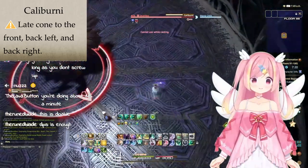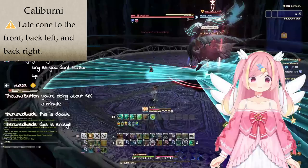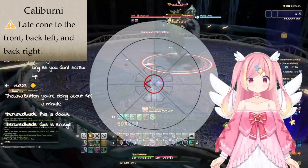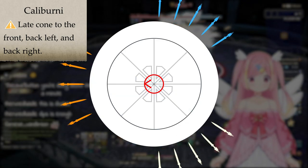The boss will then cast Caliburni again. Although this cast, and all subsequent casts, it'll shoot in three directions: the front, back left, and back right. Make sure you're not standing in any of those directions.